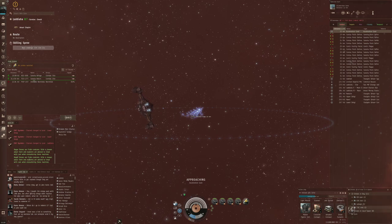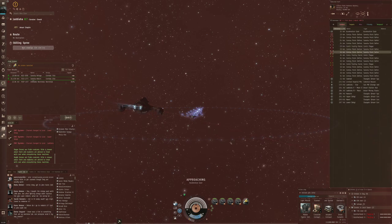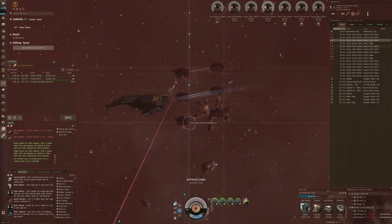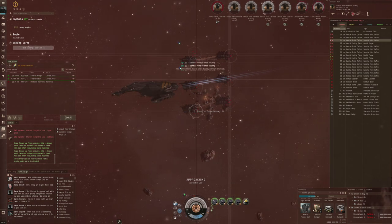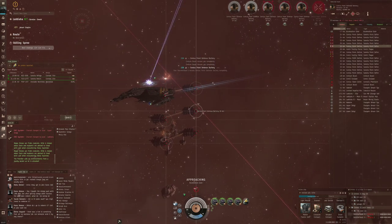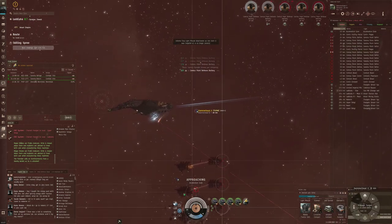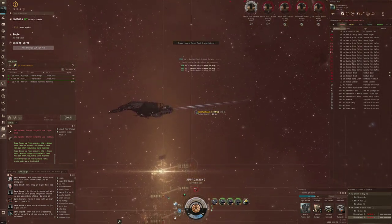We start off with quite a bit of sentry action, so we're going to start targeting some of these and see what kind of incoming damage we get. Let's see how well — or how badly — my missiles take on these defense batteries. The shields are gone in one volley, armor gone in the next volley, and now I'm going to try and see if I can manage that.